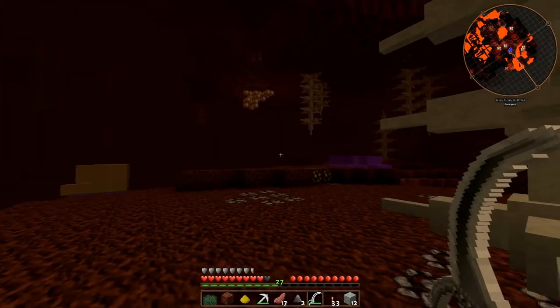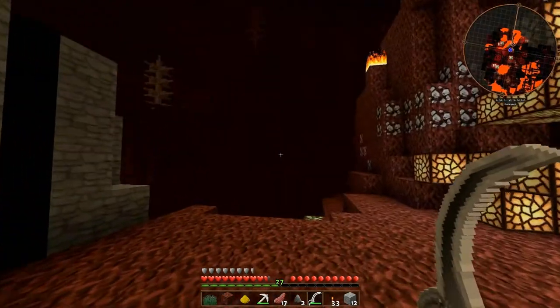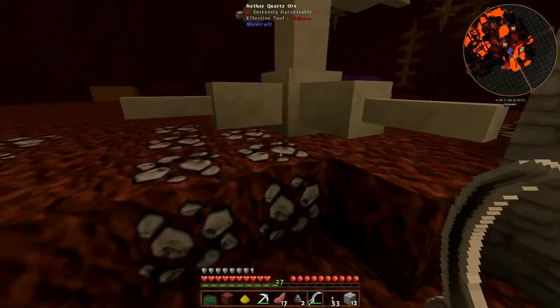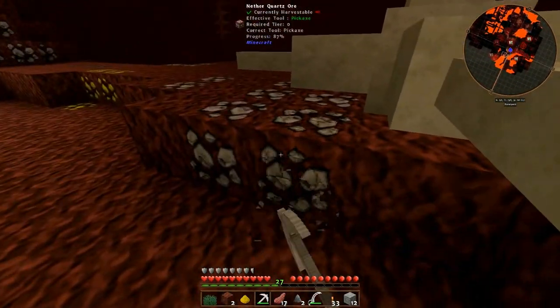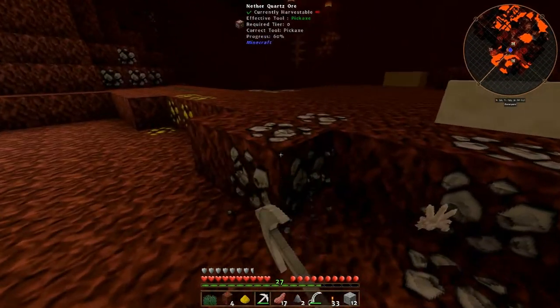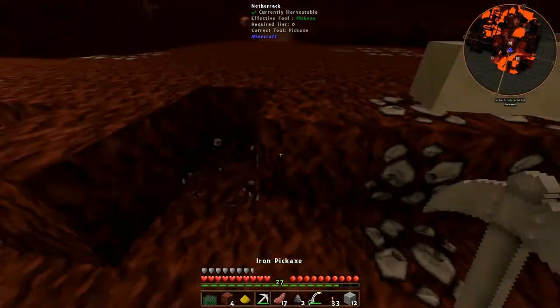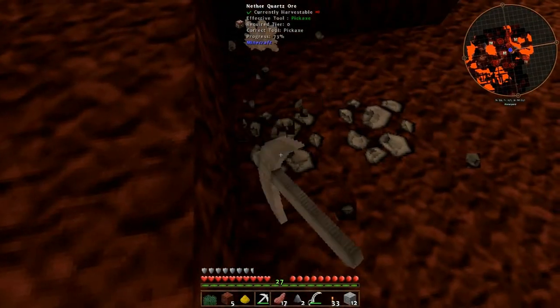So there's hell bats, whatever those things are. That's cool. What is this? Nether quartz. We want this, let's get this. Do we only get one? Because we don't have fortune. I think so. Let's grab this.